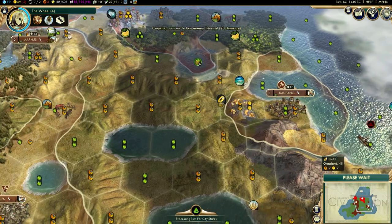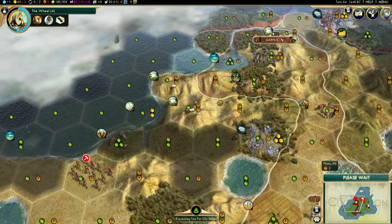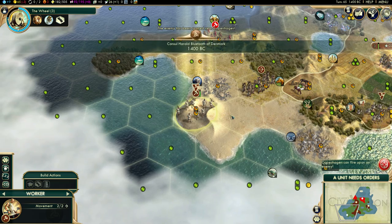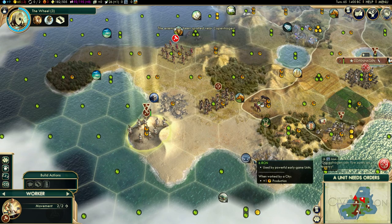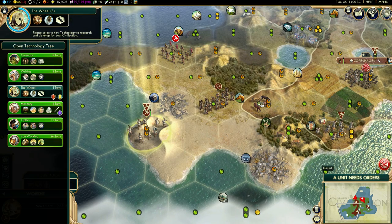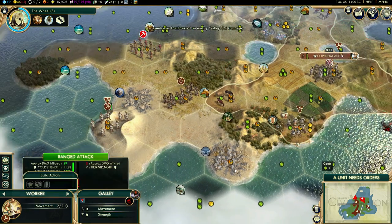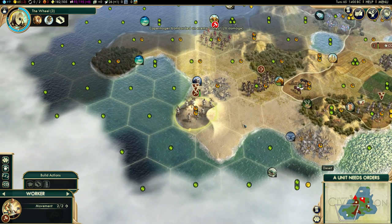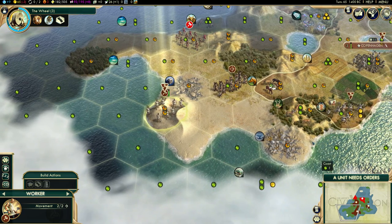We are back up to two workers again. I would still like to build a city over here, and I do need to build a city over here actually for this. We'll get the Wheel and then we'll build a city here. On this hill actually - we'll get around here and get the iron shortly after that.